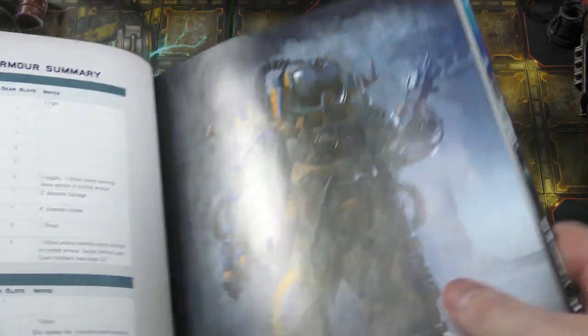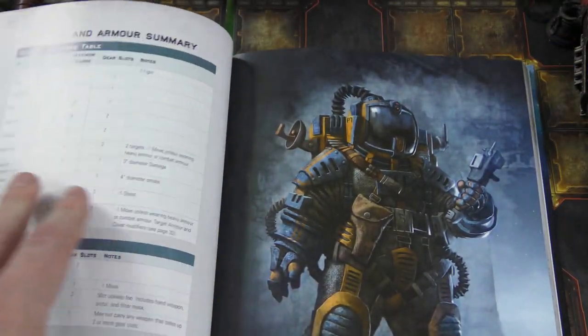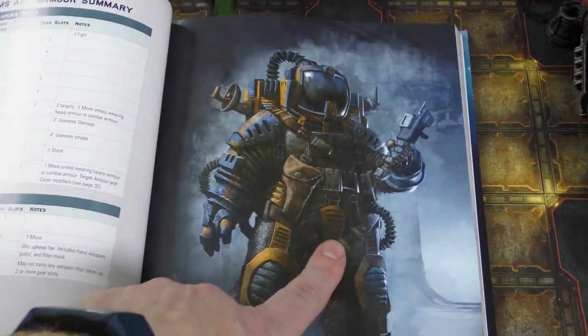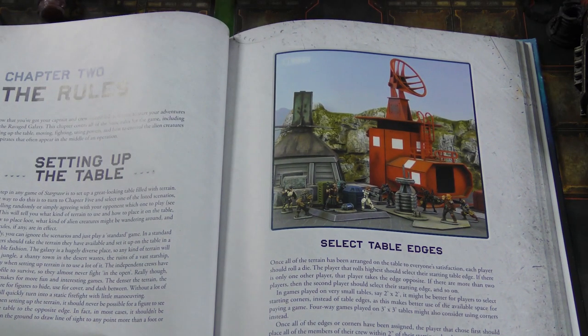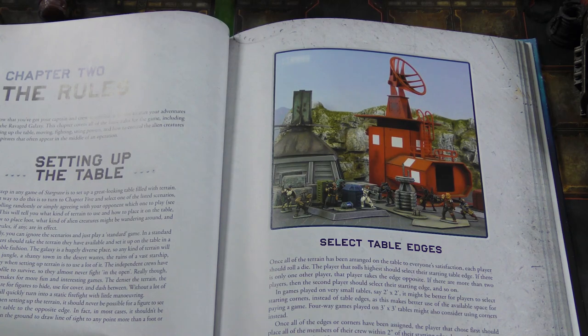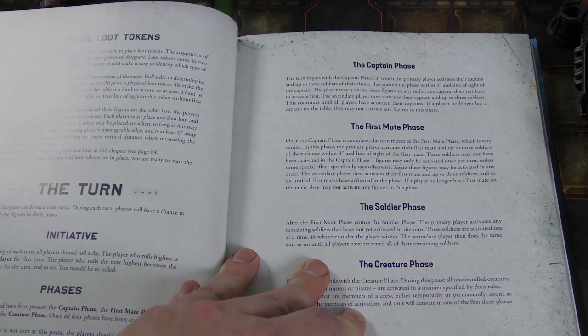You can see the general shorthand for all the weapons there, and you'll choose and equip those for your captain and first mate before you get started. The book has really nice art. There's a basic scenario you can set up: fill the board with terrain, pick table edges to deploy, put a treasure token in the exact center of the table, and then players take turns deploying two treasure tokens each. There are two different kinds of treasure in this game.